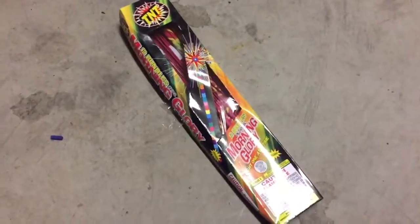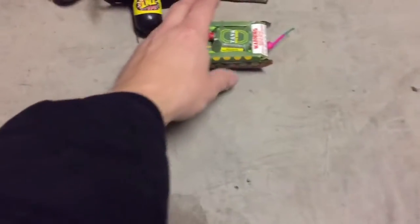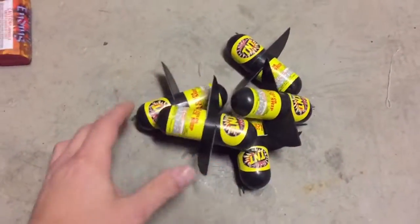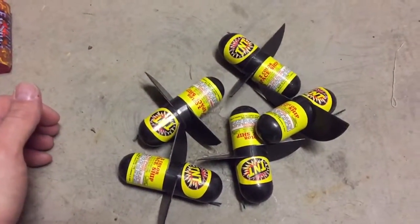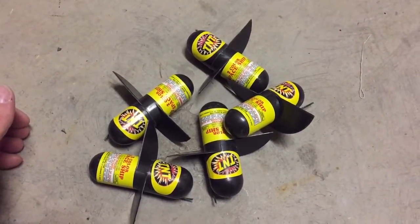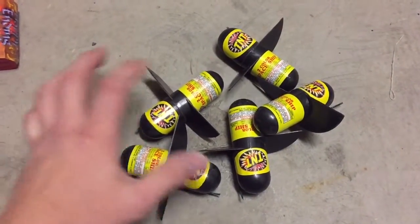Starting off with what I added: a little box of morning glories — something for the kids to play with — a little tank, five-color spaceships, and two-color spaceships. I've never played with these before so I'm curious as to how they're gonna react and what they're gonna do.